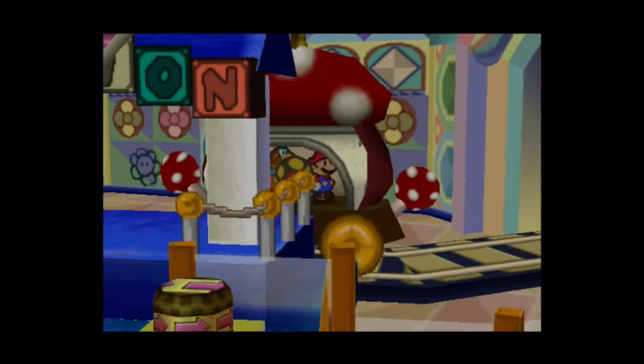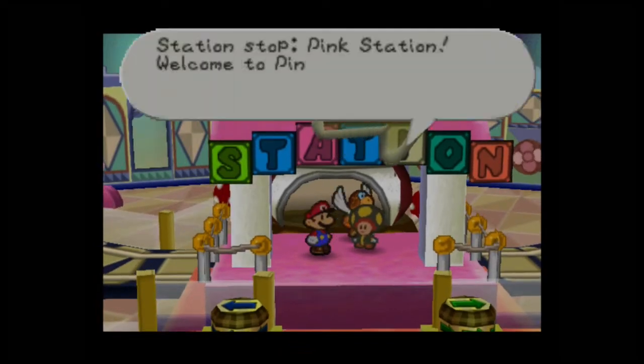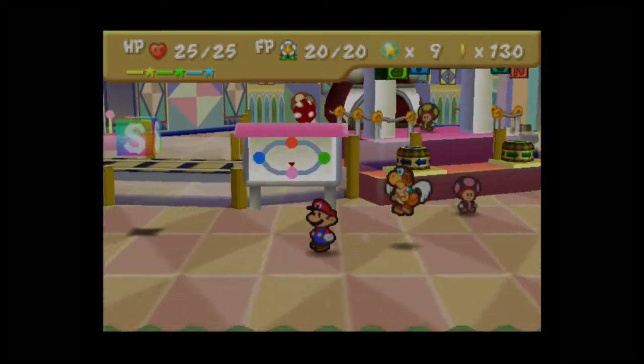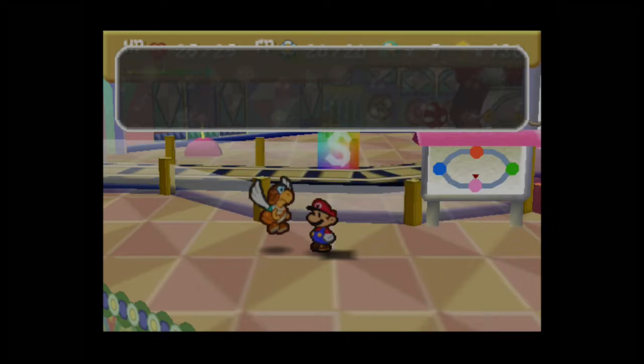We're supposed to go to the Peak Station. My HP is now 25 — I did a little bit of grinding off camera. There was a save block here I could have skipped, but I didn't remember. Anyway, my HP is now 25 because I did a small amount of grinding. Not too much. I actually got almost 100 star points even, funny enough. Let's go ahead and save.